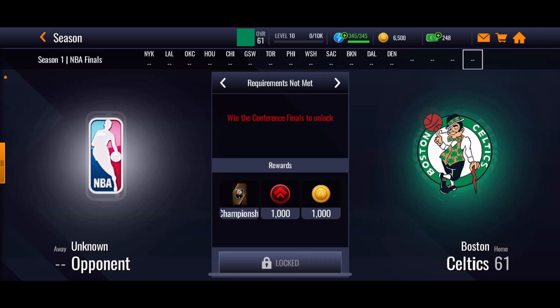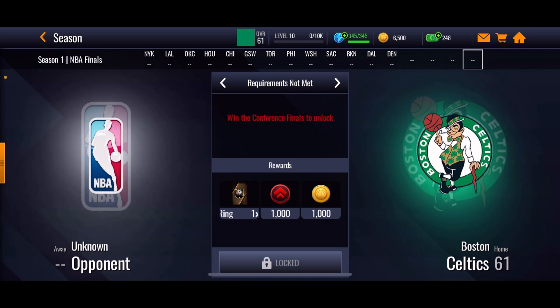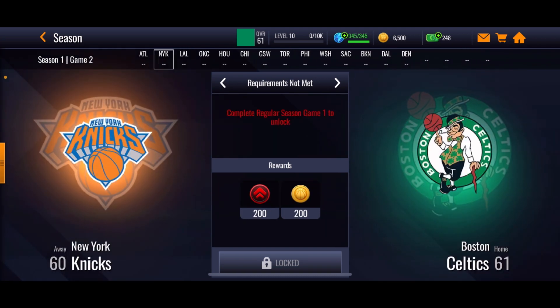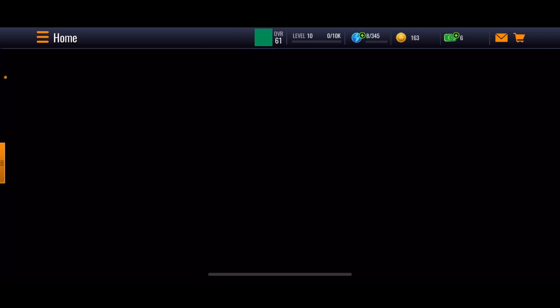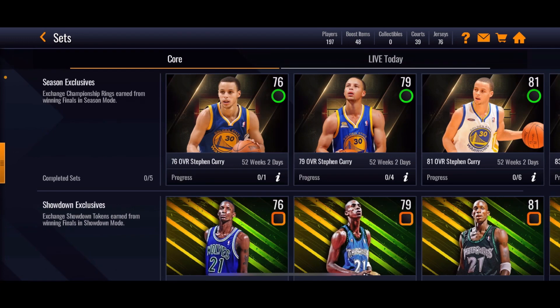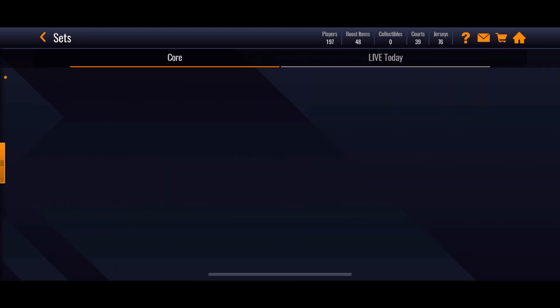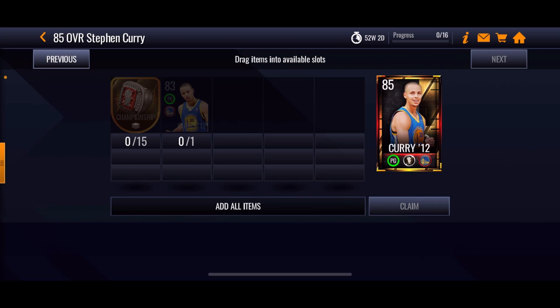For winning the championship and just playing season games, you can honestly just auto the events, which is the best thing they could have done. I wish they had that in Madden Mobile. They do have it in NBA Live Mobile, so when you're bored, just leave it on auto, let the game play for you, get all the way to the Finals, win it, and once you earn 15 championship tokens you can get yourself a Steph Curry.